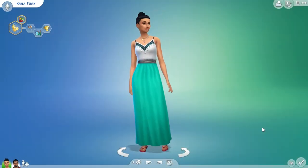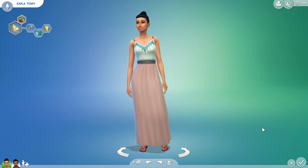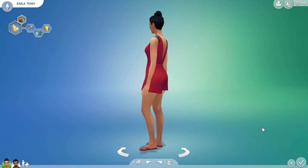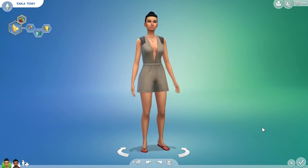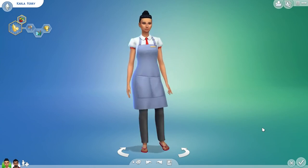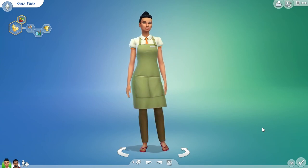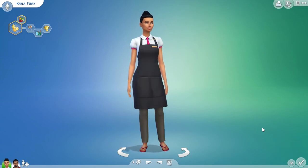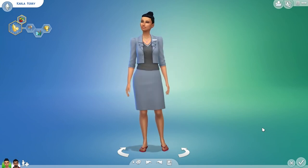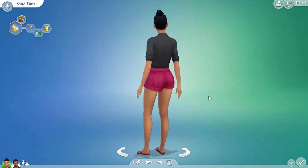Now we're moving on to the full-on outfits. First is this dress that I really do like. There are actually four new full body outfits. You have a romper type outfit, and then you also have some more retail type outfits — so this is like for a bakery employee. And then you also have another full outfit that I could see being for more of a high-end retail store employee. So just some nice outfits to give sims if you run your own business.